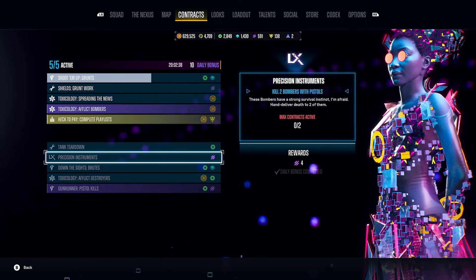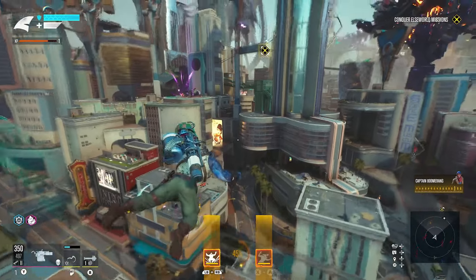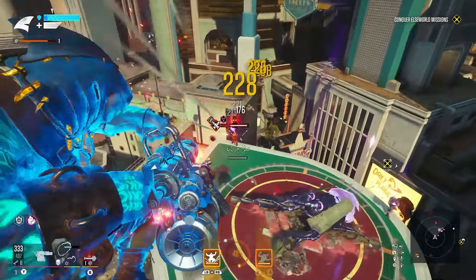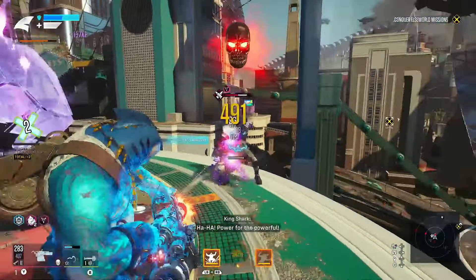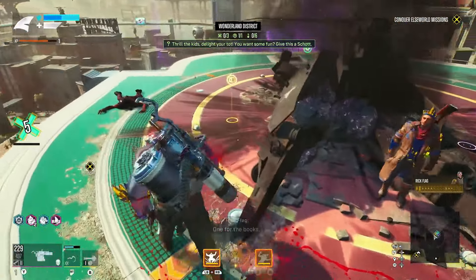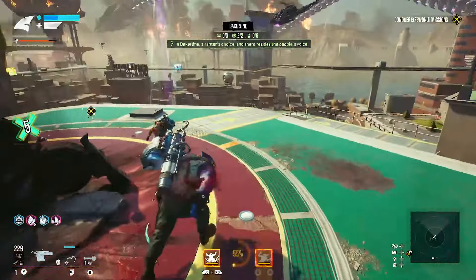One last thing that gets you credits and resources: when you're in the open world, you're going to see random artillery cannons placed on rooftops. If you take these down, you get a lot of resources. If I quickly kill the enemies and get rid of that shield on the back of this cannon — once I destroy it, you're going to see we got one of the yellow things, 5,500 credits, 10 of the green things, five of the blue, and two of the purple.